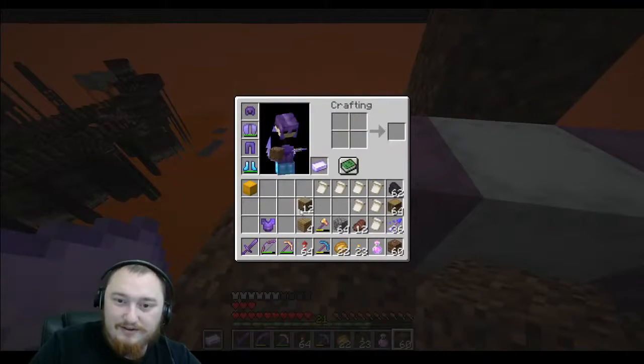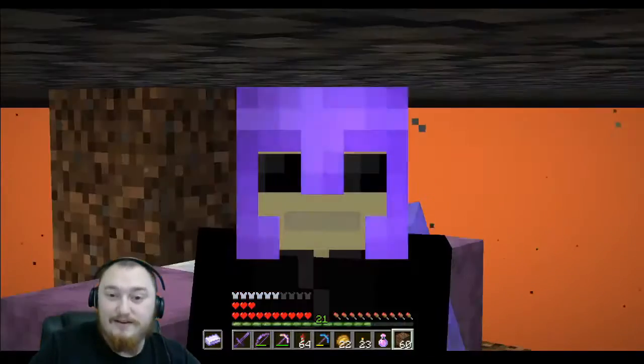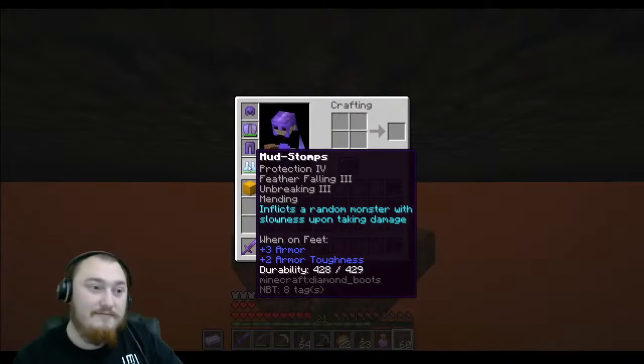Well, we're going to do some cooking with Link. The first step in making your perfect netherite piece of gear is first to enchant your own luxurious set of diamond gear.